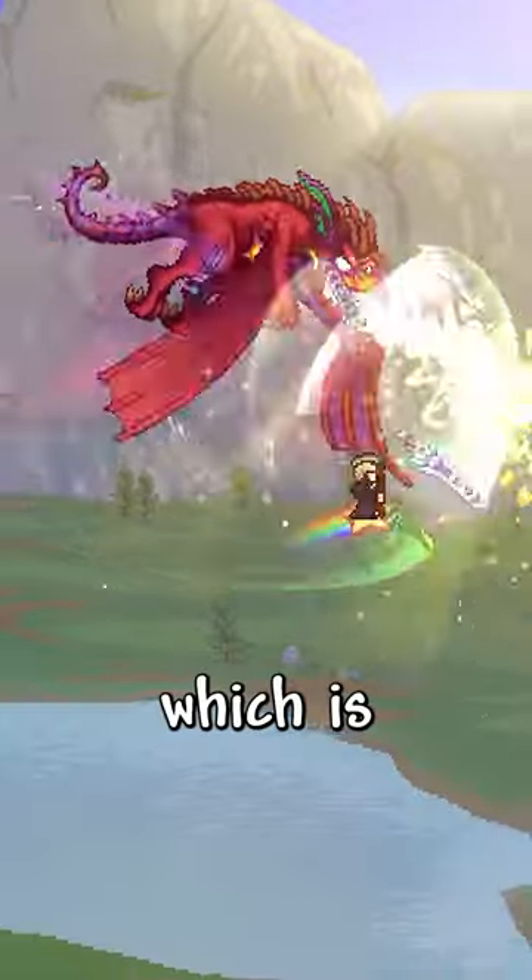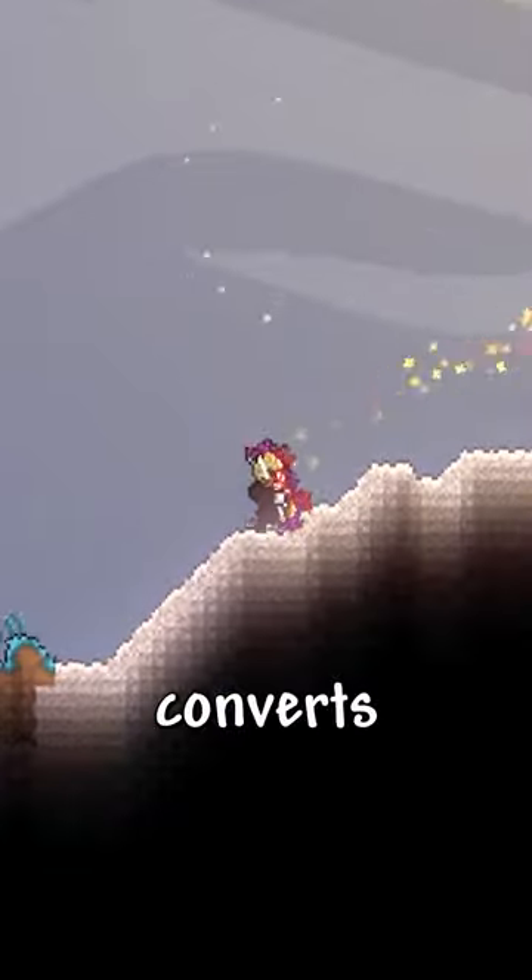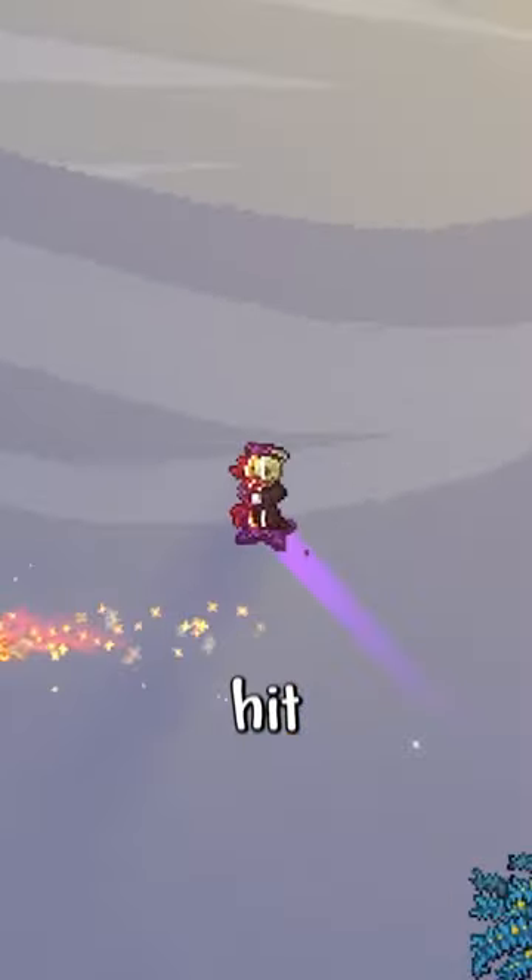Also, we can't forget about the Aerial Bane, which is dropped by Betsy. The Aerial Bane converts arrows into 6 flaming arrows, and the arrows split whenever they hit an enemy.